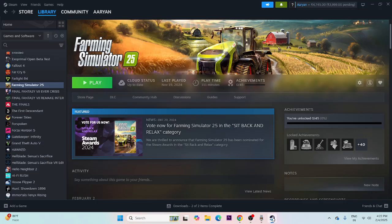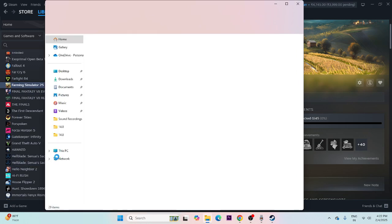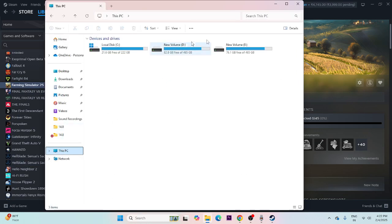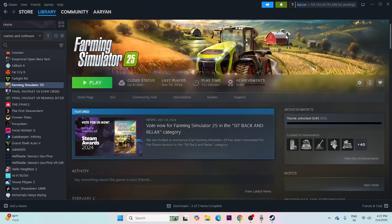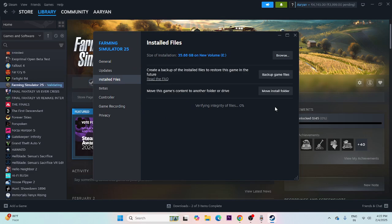As a last resort, uninstall the game — right-click it in Steam, go to Manage, and choose Uninstall. When reinstalling, do not install it on the same local disk as before; try a different drive such as C or D. You can also verify the game files by going to Properties, Installed Files, and clicking 'Verify integrity of game files.' This will cross-check every file and fix any corrupted or missing files. Wait for it to reach 100% and then try launching the game.